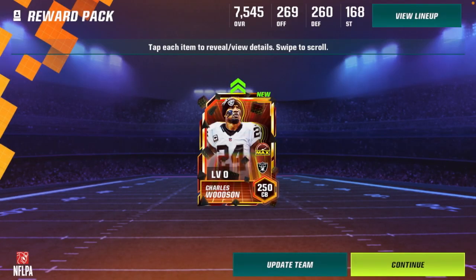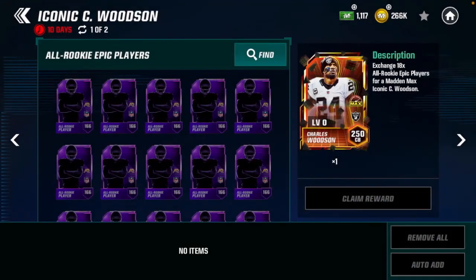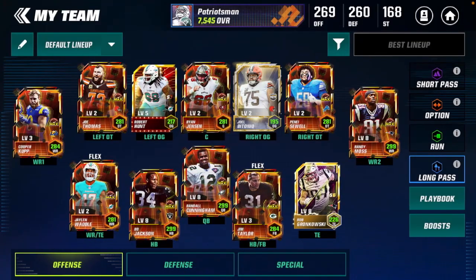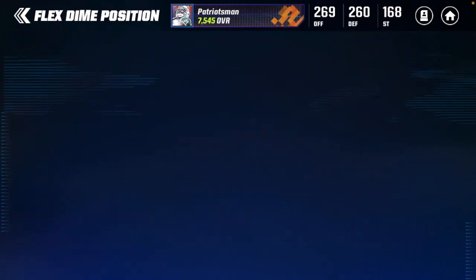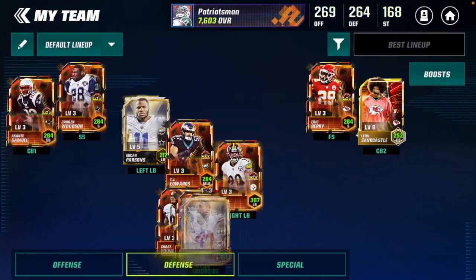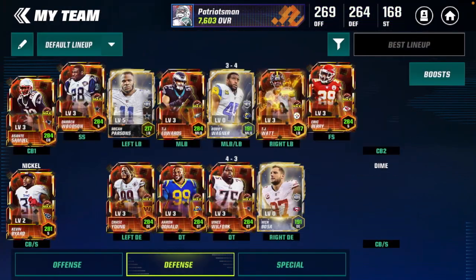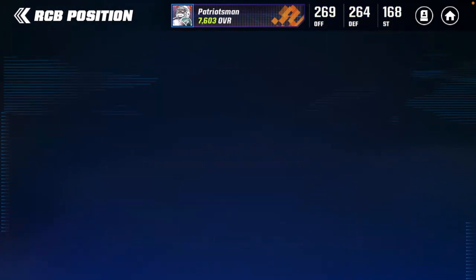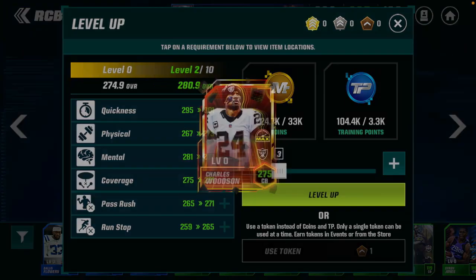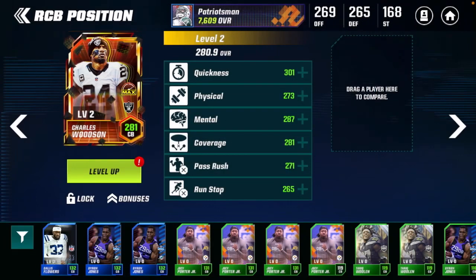Charles Woodson will now go on to our team and add to our already good defense and overall really solid squad. Let's go over to defense, take out our Derwin James foil from Team of the Year, and boom — brand new Charles Woodson is now in the squad. Switching him around with Sandcastle, and now let's level up our brand new Charles Woodson to level two. He's now going to be a 281 overall, and once I get more level up tokens from Point Attack I'll use them to level him up further.